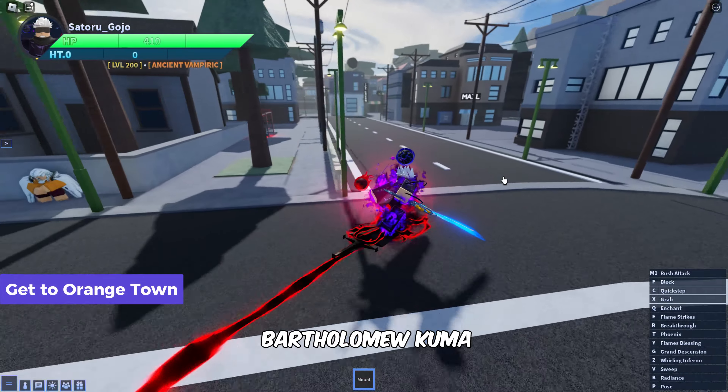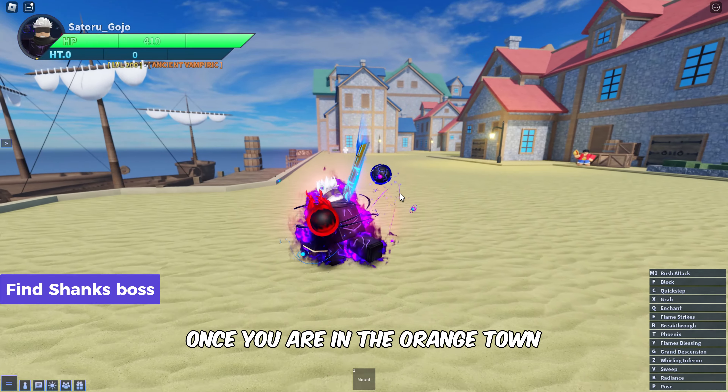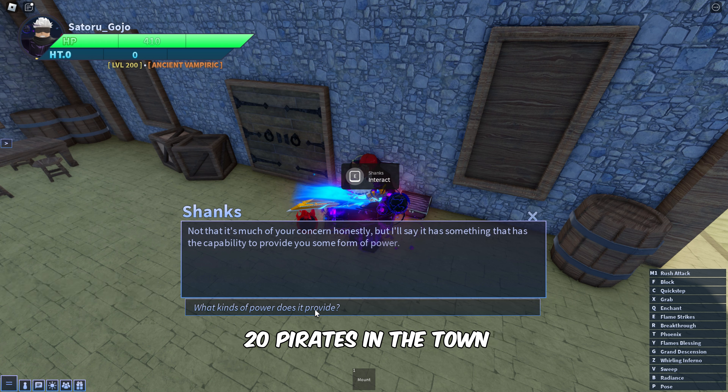First, head to the Bartholomew Kuma NPC in the city center to move to Orange Town. Once you are in Orange Town, follow my lead to locate the Shanks boss. Now interact with him to receive the quest of defeating the 20 pirates in the town.